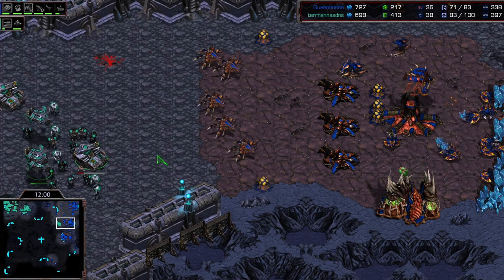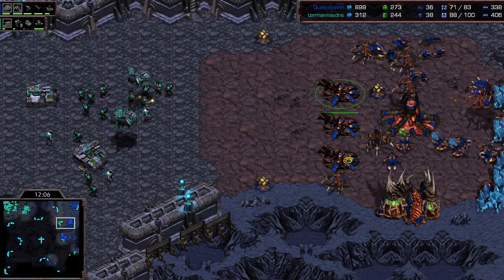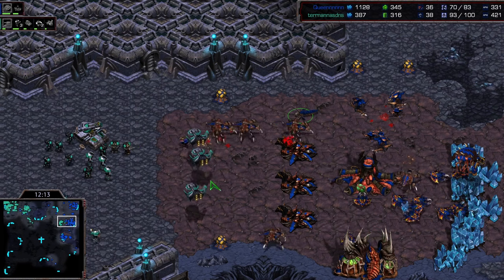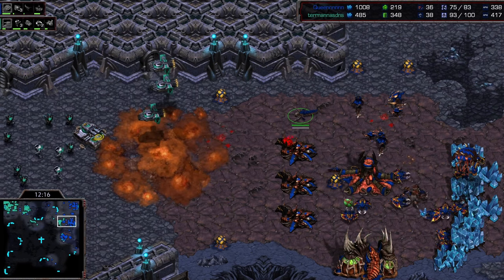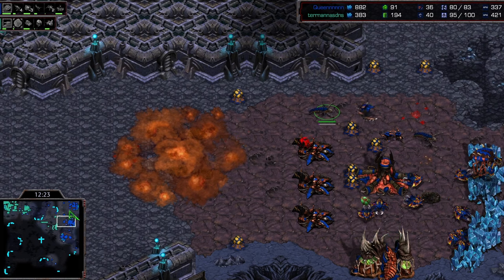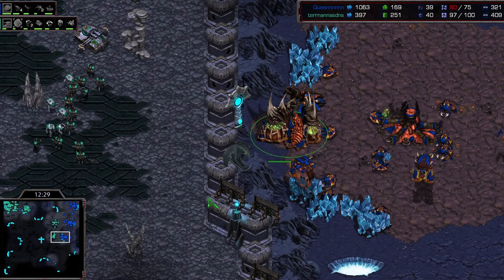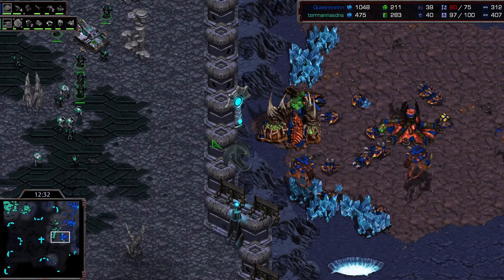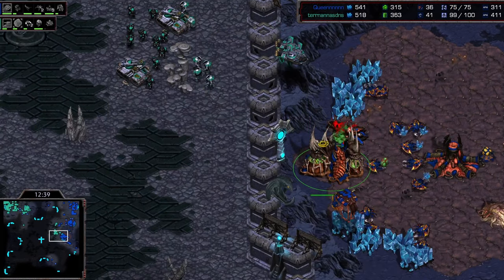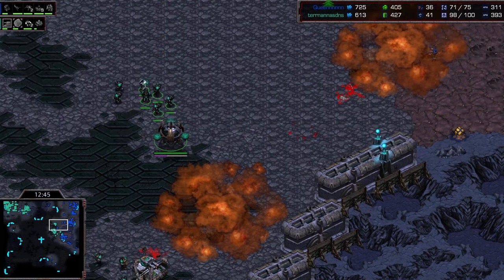One tank goes too far forward — that's the mistake Fantasy never makes. He never walks too far forward with a tank. You cannot be losing a tank right now otherwise the strategy just doesn't work. Siege mode finishes; he's going to back away, probably behind the sunken colonies, and wait just a few more seconds for the defiler to pop. He's got the consume upgrade and will be safe. Not hitting the build quite like Fantasy — but we can't blame him; Fantasy is an incredible next-level player.